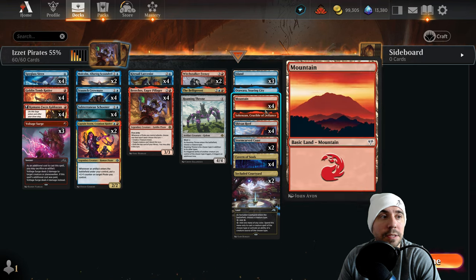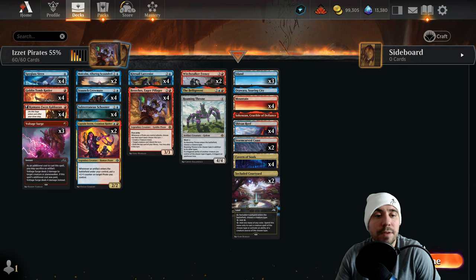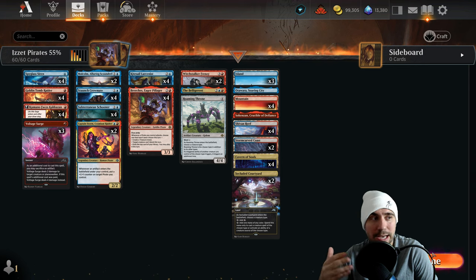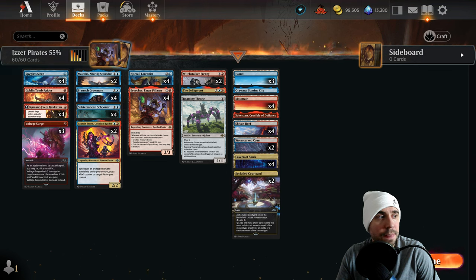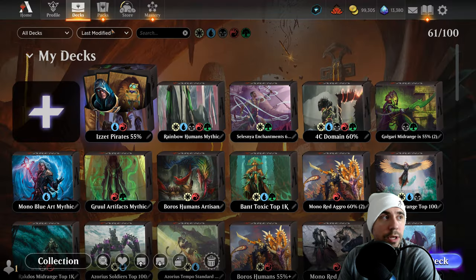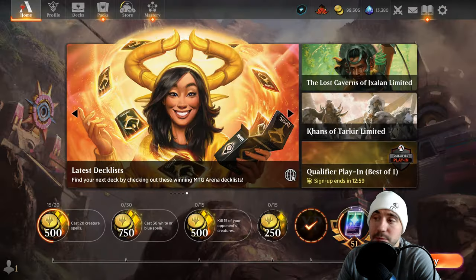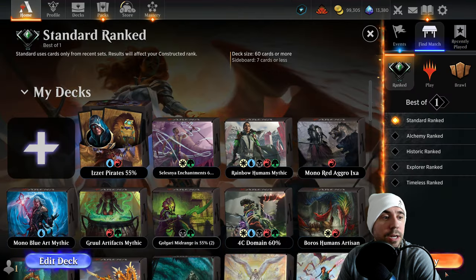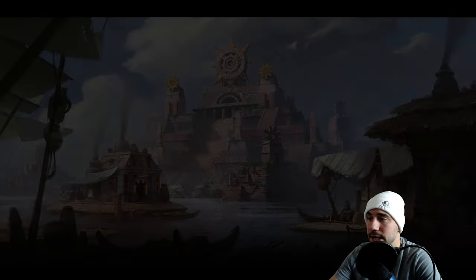We've got good support with Cavern of Souls and a solid mana base to make it happen. This is really an aggro-esque list that pivots to mid-range a little bit, but these aren't big mid-range guys. You want to keep the pressure on, keep dealing damage, keep attacking — and the Subterranean Schooner is a big card that's going to make your creatures bigger. We recently ran the Selvala list — check that out along with other great lists on the channel.